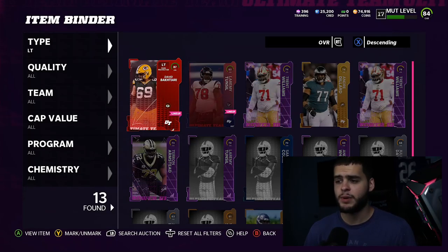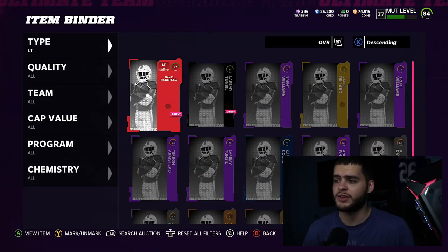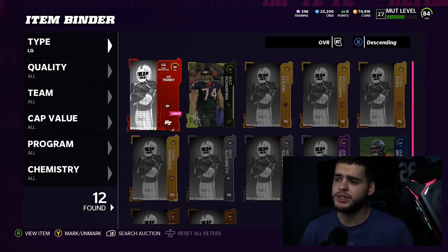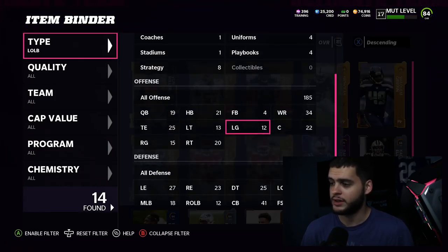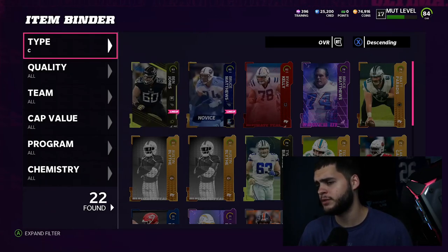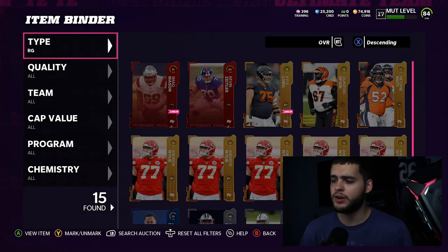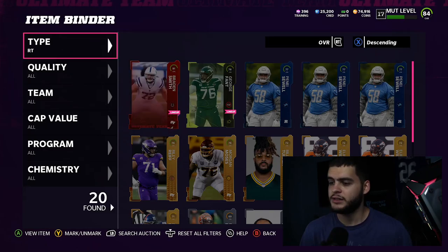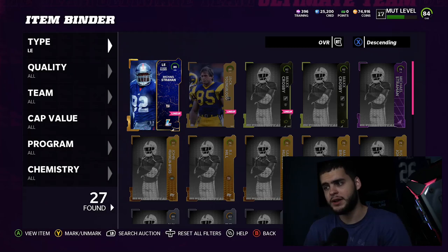David Bakhtiari is probably the best left tackle you can get right now — he goes for around 106 to 115k, so I probably should sell him, but he's staying as my left tackle for the blind side. Joe Duty is at left guard — not too great, but the strong blind side is what matters most. At center we have Ben Jones or Bruce Matthews, coins are a little tight so I'm not upgrading the line yet. Shaq Mason at right guard and Brayden Smith at right tackle round out the line.